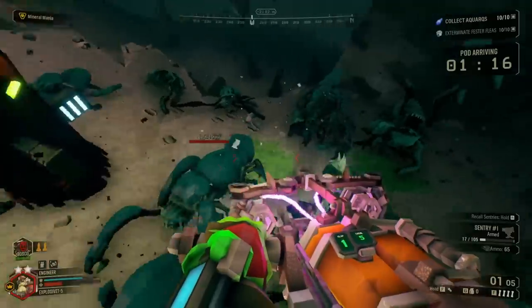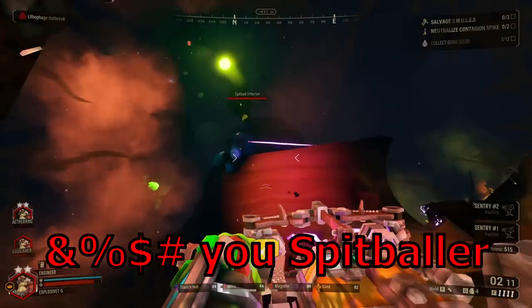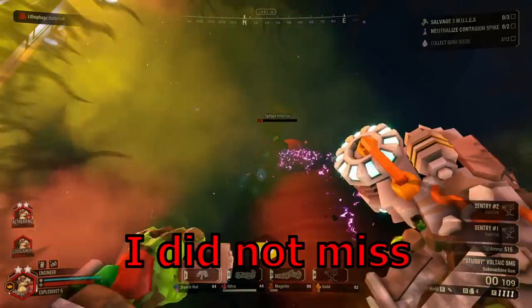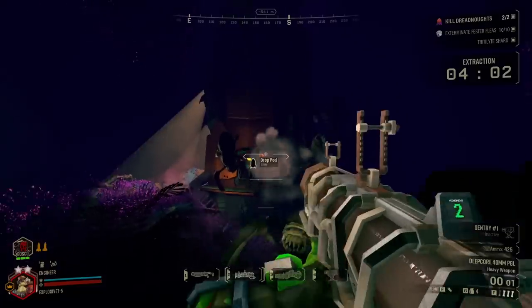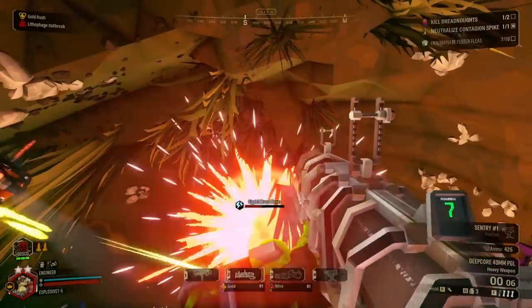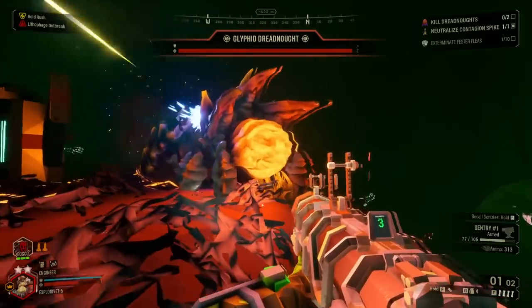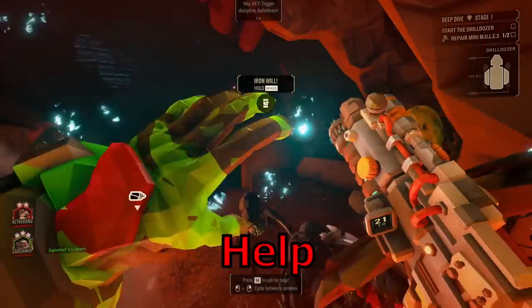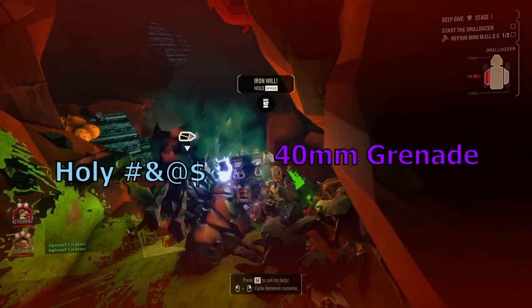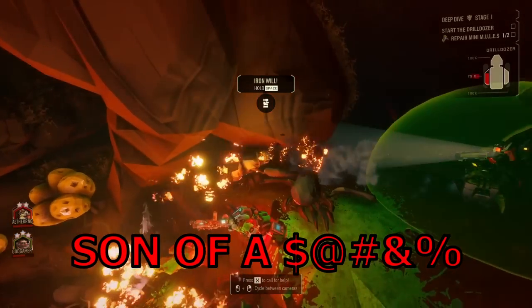Now we have the secondaries, which are proficient at both erasing tsunamis of enemies and obliterating gigantic adversaries. The Deep Core 40mm portable grenade launcher seems to have two main strategies. One is making the grenade itself do more damage than the explosion — the first one results in your grenade turning into a massive bullet so impactful that it vaporizes anything it hits. I shot a 40mm grenade into the back of your head.